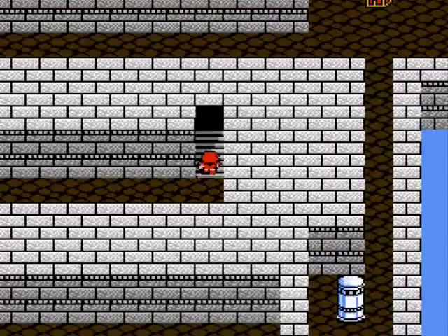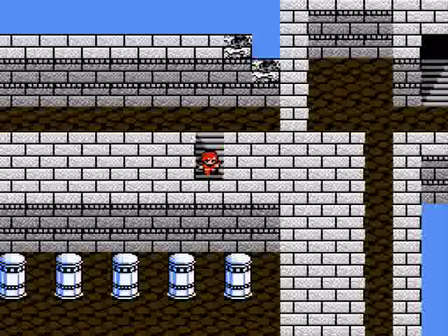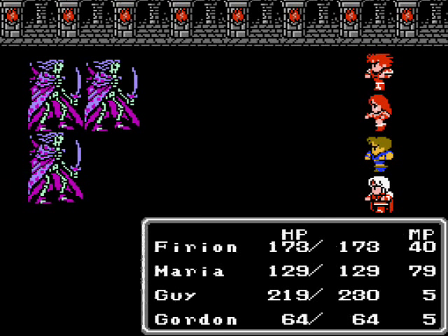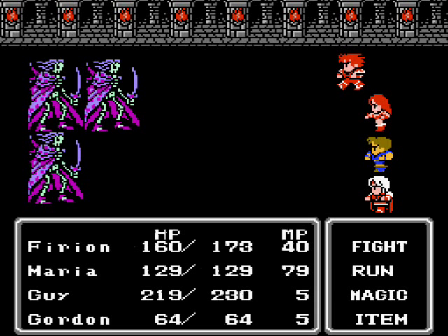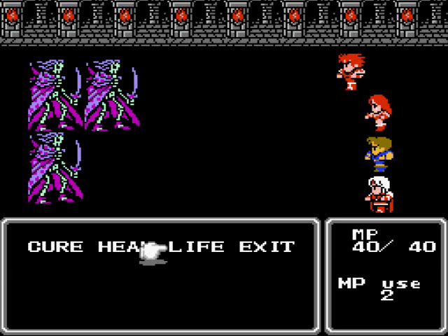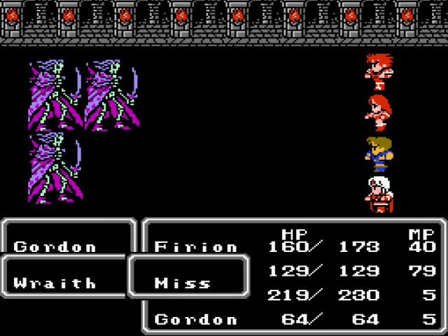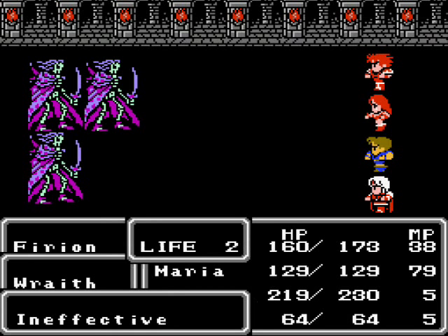Straightforward path — there's no false walls in this area. Here's another new enemy: wraiths. They can drain your HP with their physical attacks if I'm not mistaken. I'm not even gonna bother removing my equipment. Maria can kill them with a single fire spell, so that's just what I'm gonna do. I just want Firion to be practicing his life spell. That's not gonna do anything at level two — they've got pretty good magic defense.